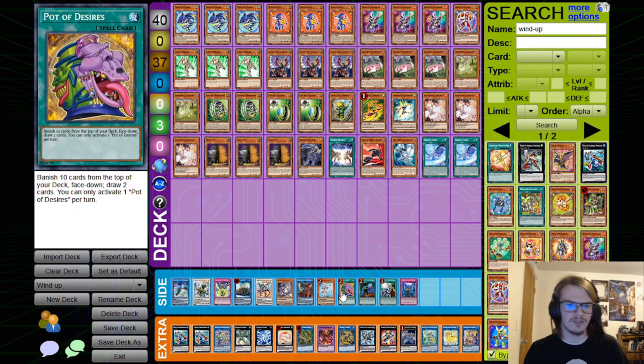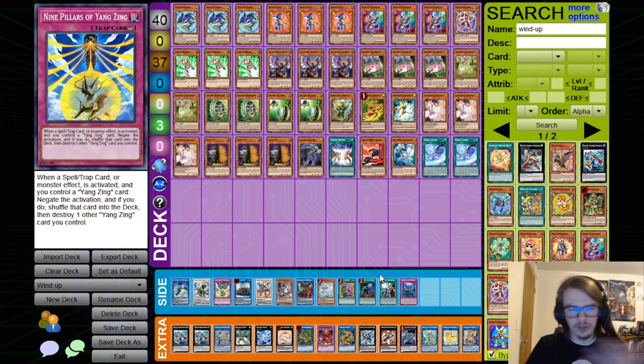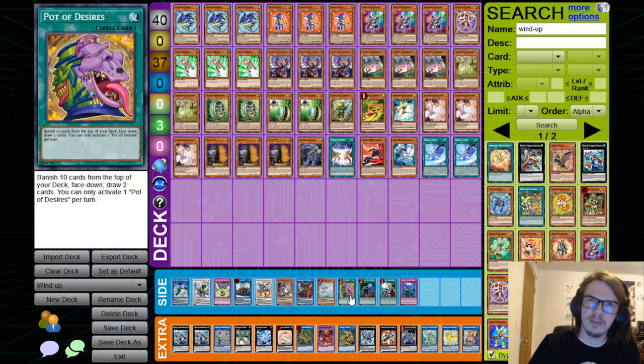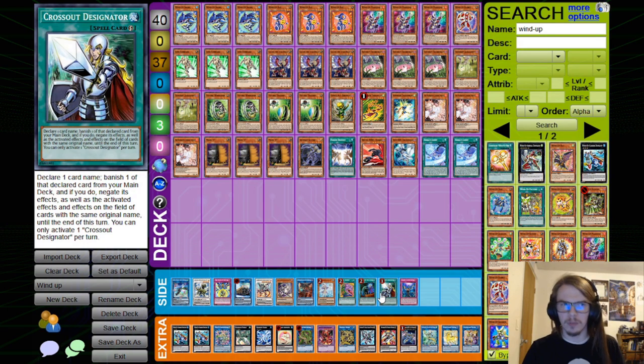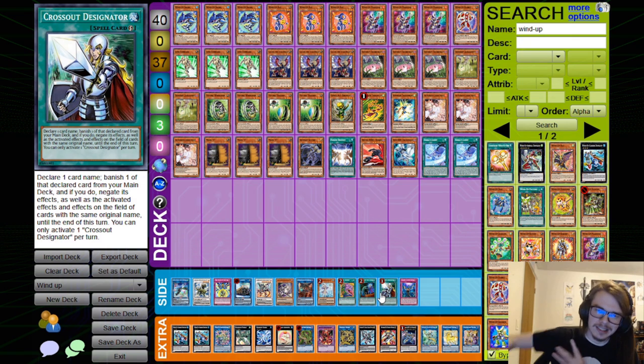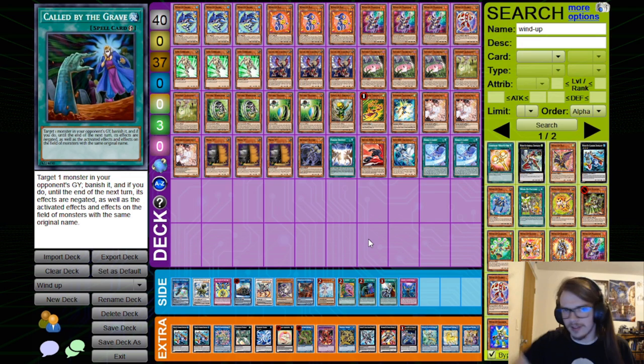If you don't want to play Seka's Light — for example, you're playing the Adventure Engine or maybe Nine Pillars — you can play things like Pot of Desires, Called By, Crossout. I don't think it's worth it to play the Infinitrack stuff unless you are playing Crossout, which I'm not even really a fan of. It's just better to have as much gas as you can get. Yes, it is nice to have more outs to Maxx C, but honestly sometimes you just scoop. Don't try and play through Maxx C — you just won't win.